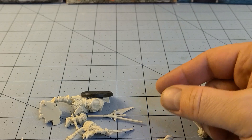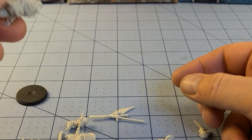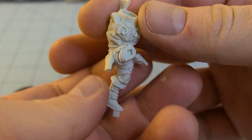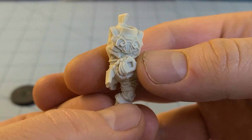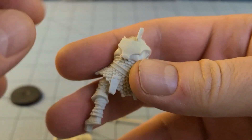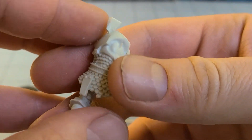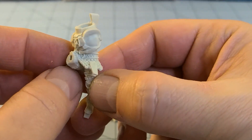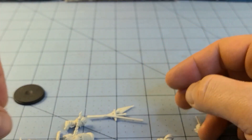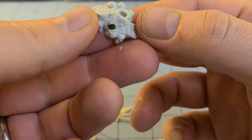Alright, so what do we got here? We have the core body. You know what I like? I can actually tell what all of his armor is supposed to be. That's been my biggest challenge with a lot of the Nords guys — just trying to figure out what exactly they're wearing. So that's a big plus to start off with.